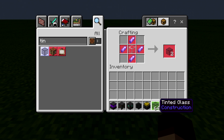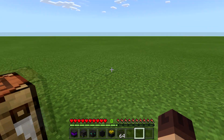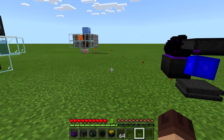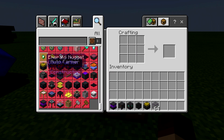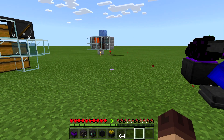Tinted glass blocks light but you can see through it — a great block to have. Now we can make mob farms and actually see inside and watch them, which is always cool. Next episode we'll do the mob farms, and that's pretty much going to wrap up this mod pack. We may also go to the End just for fun. I'll see you in the next episode — thanks for watching, bye bye!